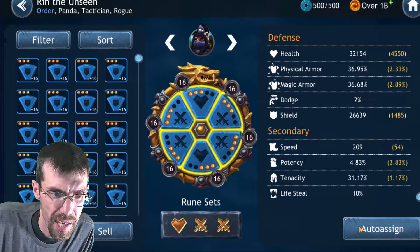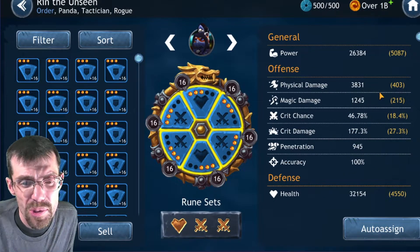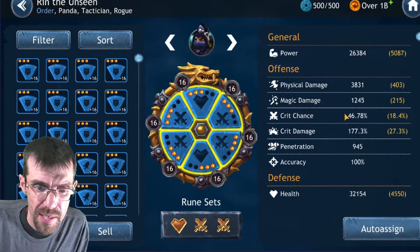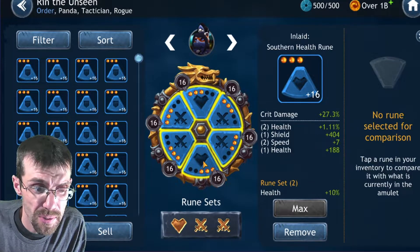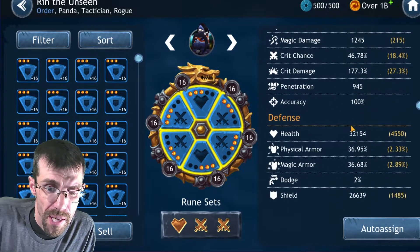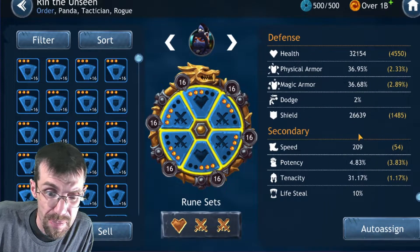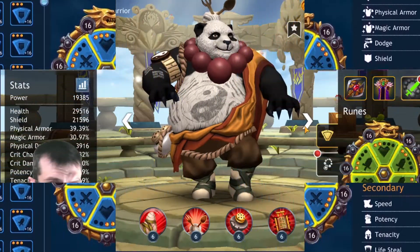Rin's final stats: physical damage almost 4,000 — and keep in mind she's going to get all those buffs. Crit chance almost 50 percent — you could swap the crit damage rune to push crit chance above 50 if you wanted. Health 32,000, shield 26,000, physical armor above 36 percent, speed 209, potency we don't care about, and tenacity 31 percent.